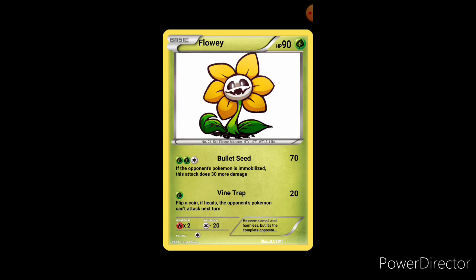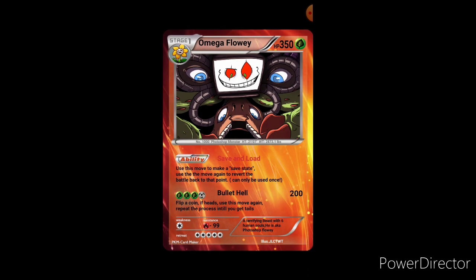Alright, let's move on to the next one. The next card is what Flowey evolves into: Omega Flowey. He has 350 HP, he's a Stage One, and he's also a Grass type. He's number 1000 — the 'Photoshop monster' — because Omega Flowey is actually made up of photoshopped images, not sprites. His height is 21 feet 7 inches, his weight is 2,873.1 pounds, and his ability is Save and Load: use this move to make a save state, then use it again to revert the battle back to that point.